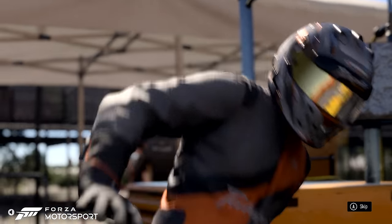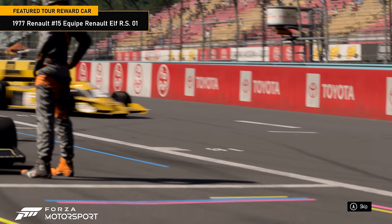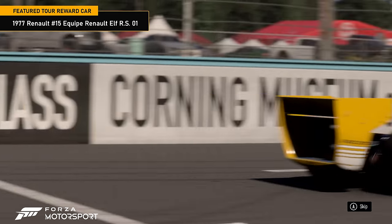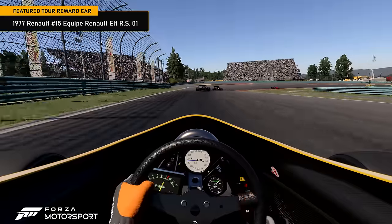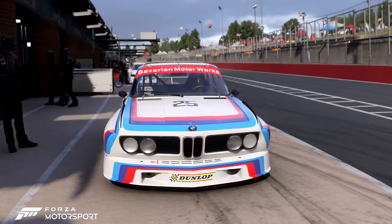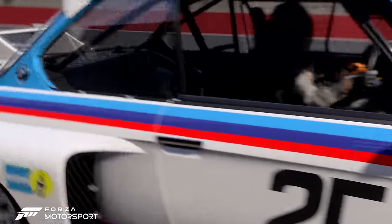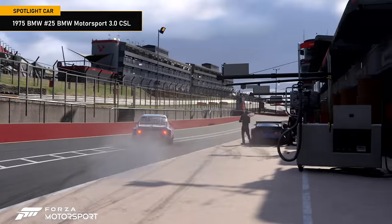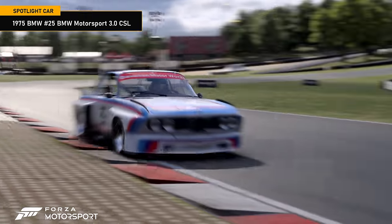Complete all four series in the Retro Racer Tour to get the 1977 Renault No. 15 Equipe Renault Elf RS01 and take on the most famous Grand Prix race cars of the 1970s in the reward showcase. As this update will be available for five weeks, there's a fifth spotlight car, the 1975 BMW No. 25 BMW Motorsport 3.0 CSL.